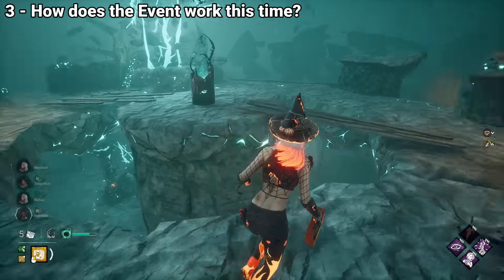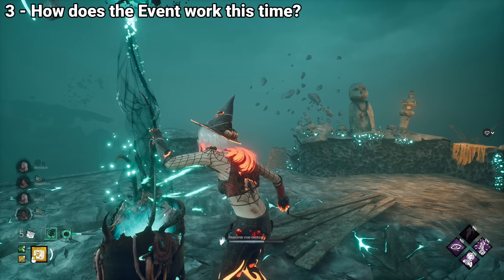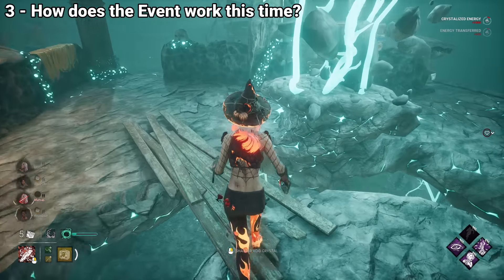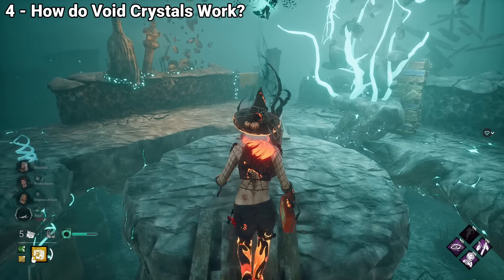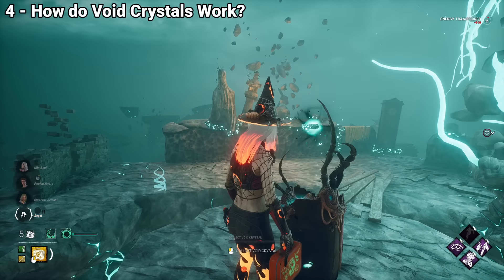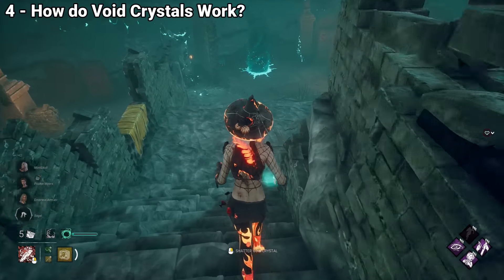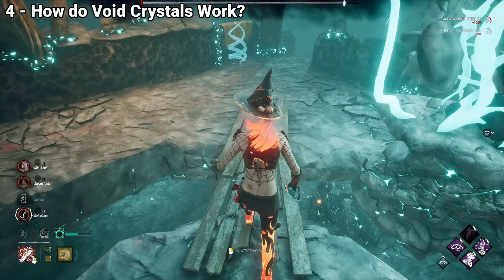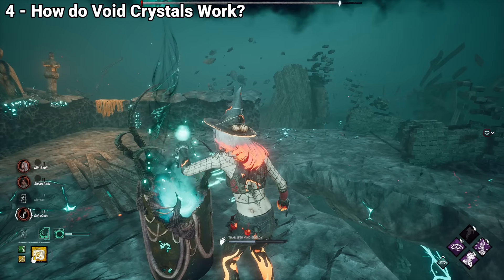The reason to come to the void is found in its center, where the void well is located — a place where you can trade your energy for benefits depending on your side. As a survivor, by trading enough energy you get access to a brand new item called the void crystal. These work similarly to a flashbang in that you can pick them up even if you already have another item. You can also drop void crystals around, so if you have an excess of void energy, spend it all here and drop them so your teammates can pick them up.